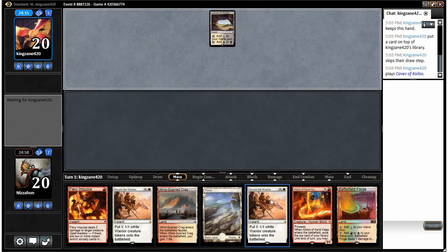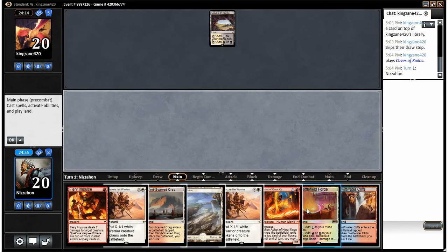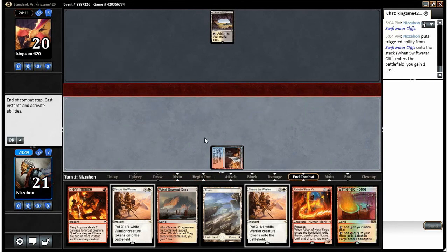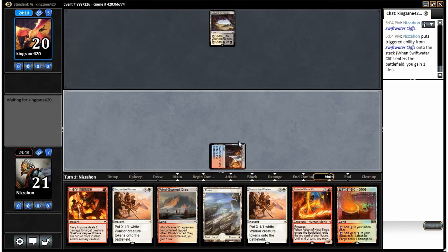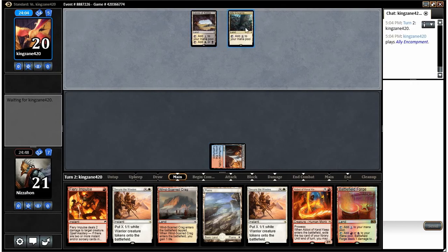Caves of Koilos could be Abzan. We're gonna play one of our lands that comes into play tapped — I'll start with the Swiftwater Cliffs. Next turn I'll probably just play the Windscarred Crag and pass, especially if my opponent hasn't done anything. Then we have Fiery Impulse up and can play our Abbot. We're playing an ally deck — welcome to the new standard.